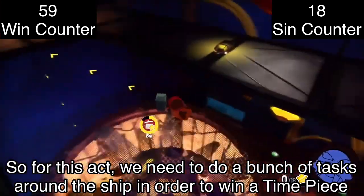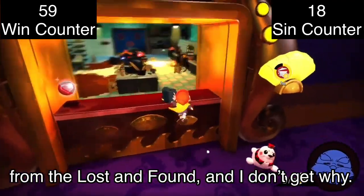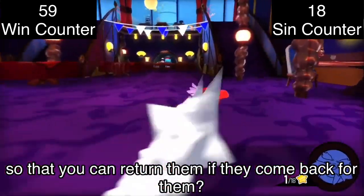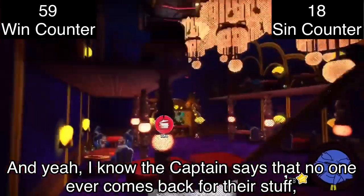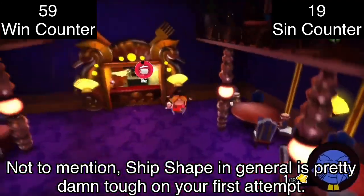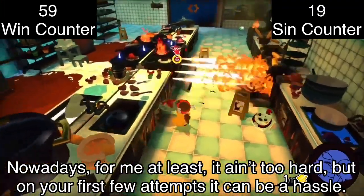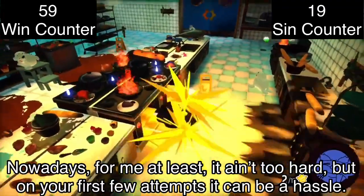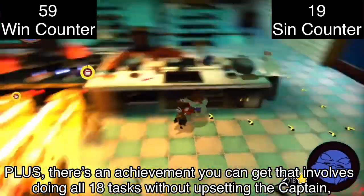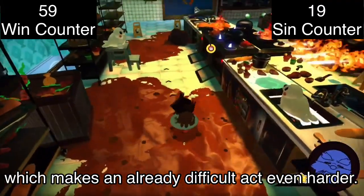For this act, we need to do a bunch of tasks around the ship in order to win a timepiece from the lost and found, and I don't get why. Isn't the whole point of a lost and found to keep items that guests lose so you can return them? The captain says no one ever comes back for their stuff, but that only makes me question the existence of the lost and found even more. Ship Shape in general is pretty tough on your first attempt. There's also an achievement involving doing all 18 tasks without upsetting the captain, meaning the meter can't change from calm to annoyance even once, which makes an already difficult act even harder.